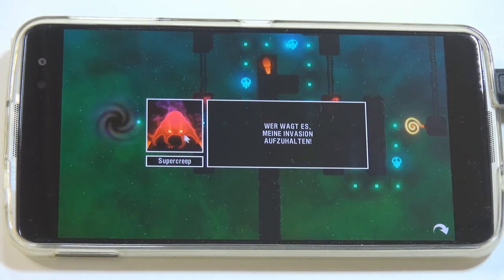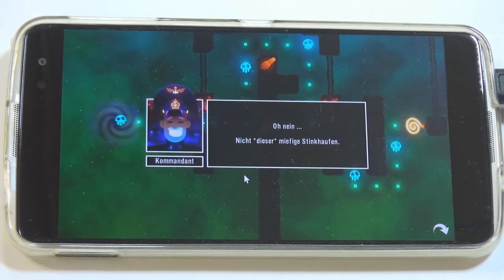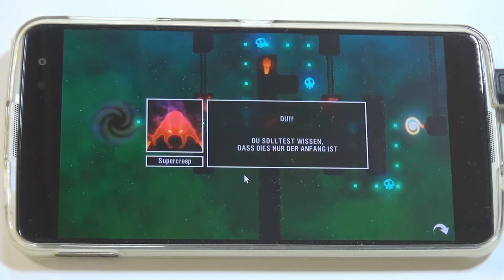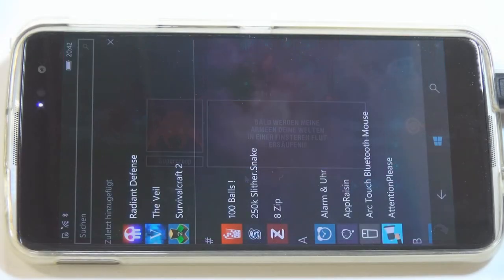This is the first time we see the enemy — the enemy general, who is telling us why we're stopping his invasion. Now let's move on and the second game is The Veil, so let's try to go there.